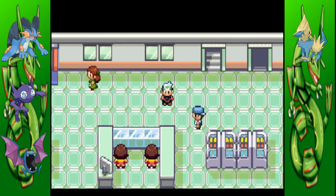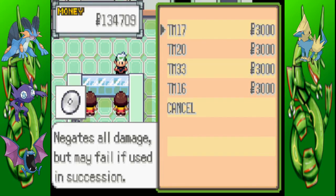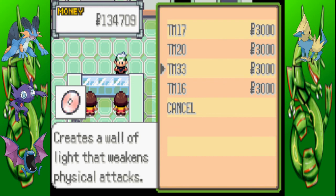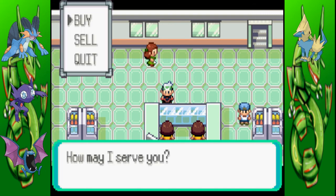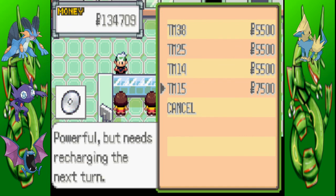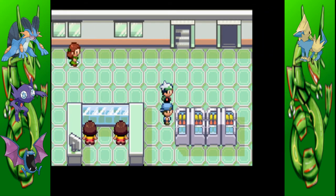Next floor — I forget what's here. Is it the TMs by chance? Yes it is. This is Protect, this is Safeguard, this is Reflect, and that other one — the light screen, that's the one. Just giving you a quick tour of the place. This is Fire Blast, this is Thunderbolt — no, this is Thunder, sorry. Blizzard and Hyper Beam. I might buy some of these later.